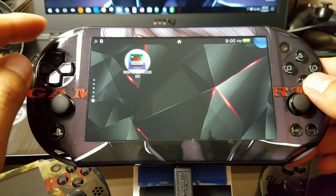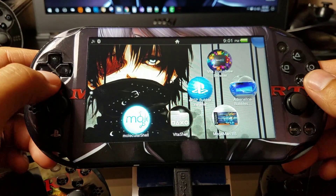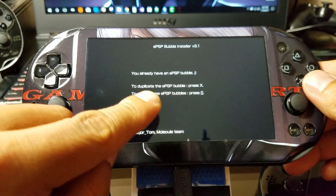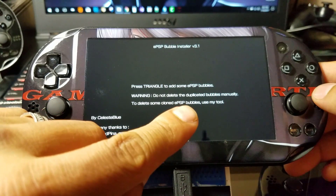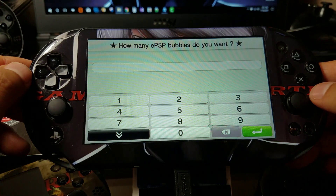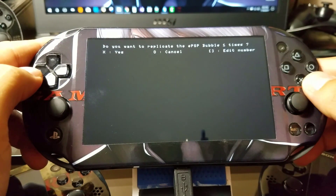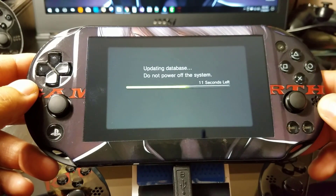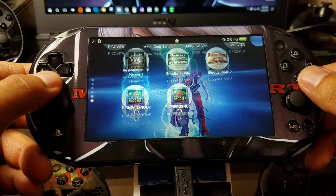So there we have it — it's the smallest in size. Just remember to install Henkaku again because you rebooted your PlayStation Vita. I wanted to install another one, so I'm going to launch it again. It's going to say you already have a bubble — to duplicate, press X. Then press Triangle to add more bubbles. Really important: do not delete the duplicate bubbles manually. To delete, use this tool. We press Triangle, then determine how many bubbles we want depending on how many games you have. I only want one extra — press X and say yes. We let the PlayStation Vita do its magic. Remember to reinstall Henkaku again because we rebooted. Now we have our two bubbles, which is pretty cool.